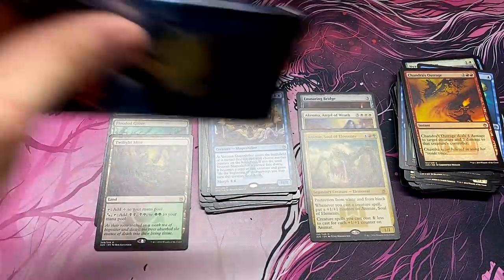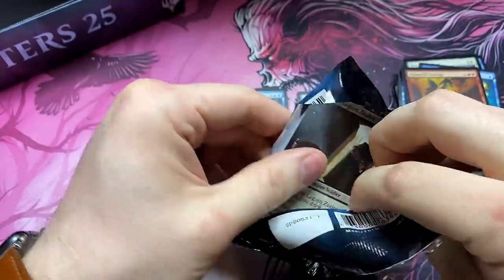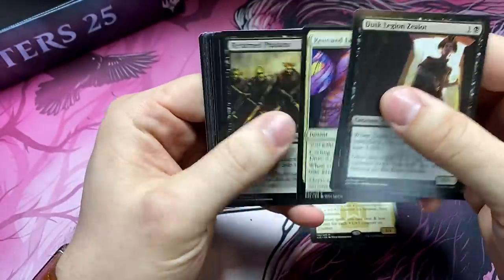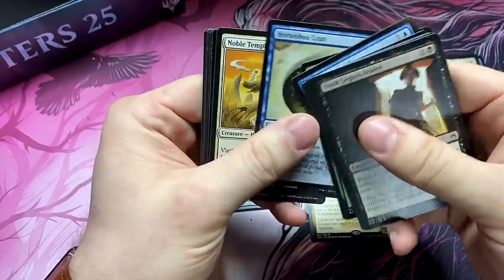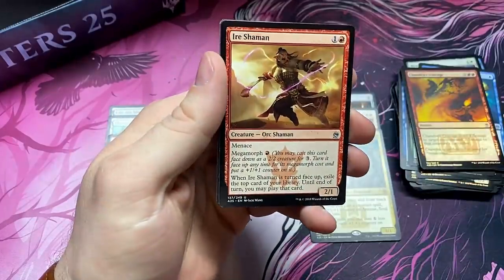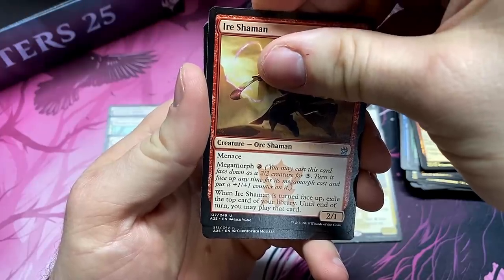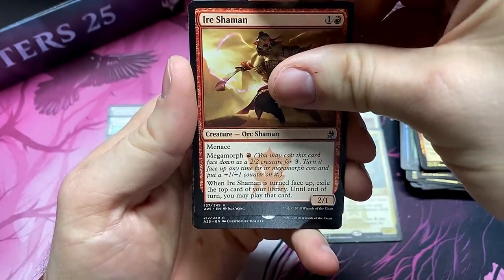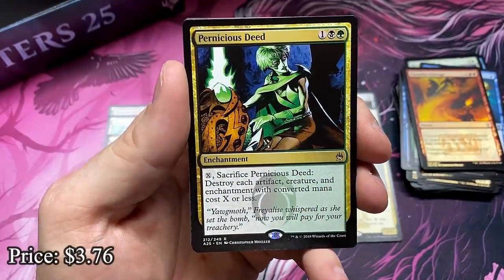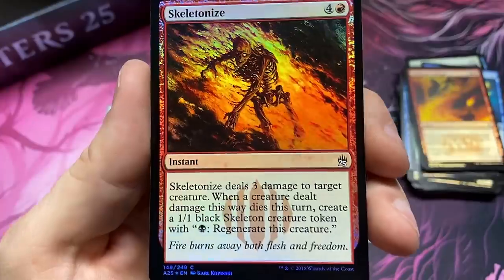It's the last pack, Paws. Azusa's on the front — it could be a Jace, a Blood Moon, Chalice of the Void even. We've got cards we can hit. We'll go nice and slow. Take your time — enjoy this last pack of the set. I'm gonna slow roll the rare one more time. Just a peek — it's a rare. It's Pernicious Deed, a nasty little board wipe. Hard to get around that one. And a beautiful foil Skeletonize to finish — look at how good that looks. That is haunting.